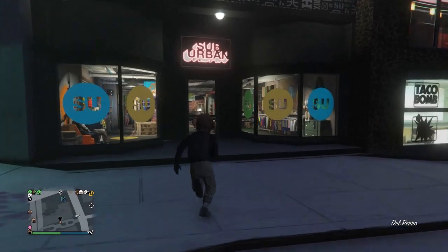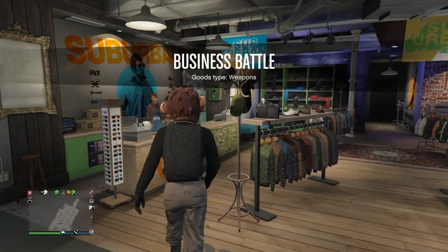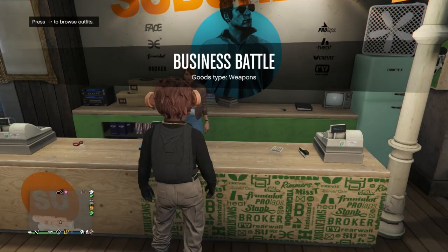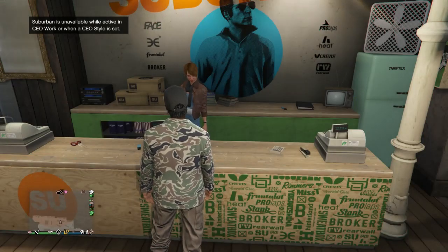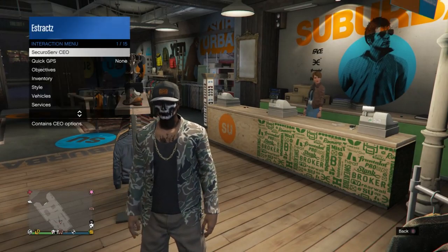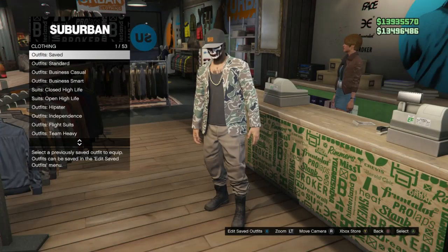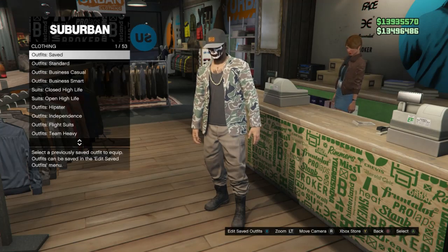As you can see, I spawned back in with the outfit I had on before the Warlord. This is exactly what you should have — whatever outfit you had before the Warlord. Run back into the clothing store, go to the front counter, and hit right on the d-pad. Sit there until it kicks you out of the front counter. It'll put the Warlord outfit back on. After it puts it back on, leave your CEO, and as you can see the Warlord outfit is on. Save this outfit on whatever slot you want.